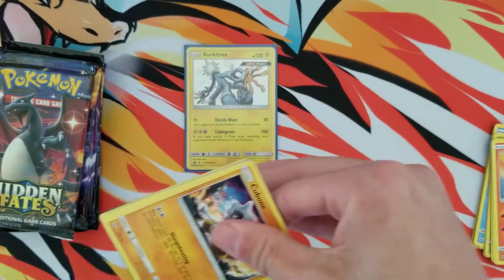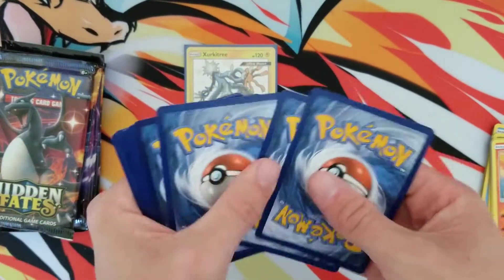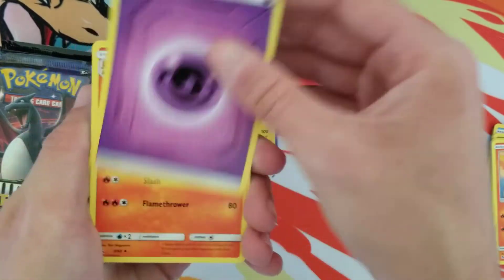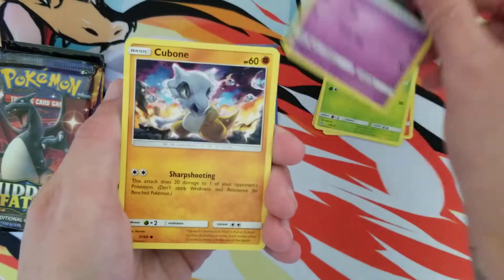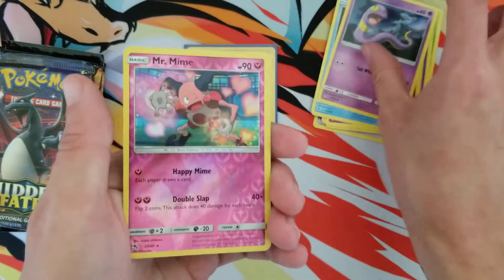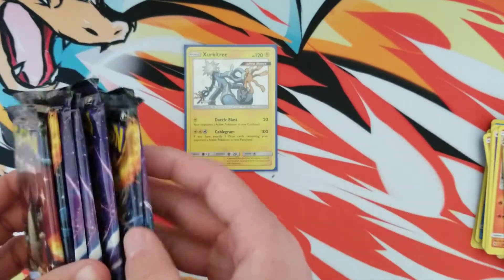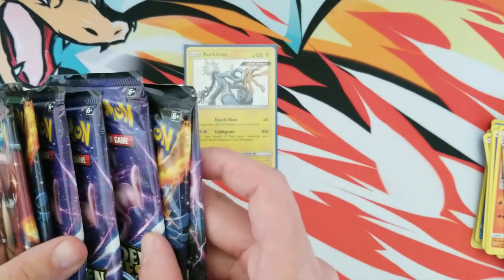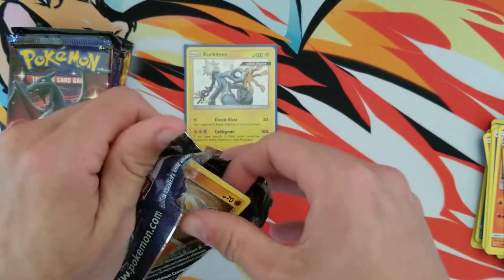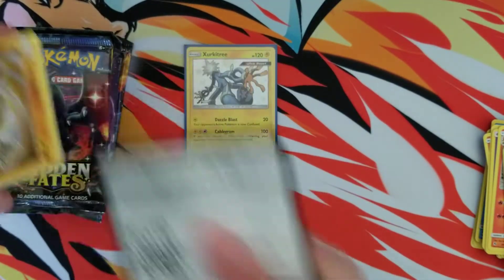Here we go, next pack — code, good luck on them codes. Let's get this. We have a Psychic energy, a Charmeleon, Metapod, Jynx, Cubone, Geodude, Jigglypuff, Staryu, Ekans, and nothing. Alright, I think I've opened up three packs so let's start off with the one on the back. Let's see if maybe we gotta do something to switch up the tempo.